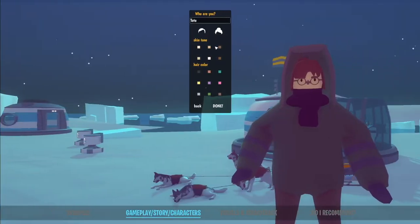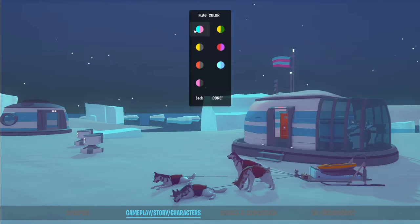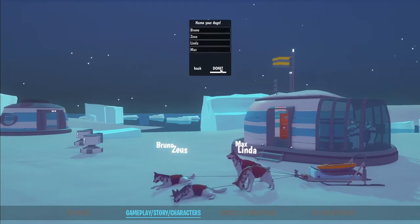Before heading into the game, you'll get to create your character. The customization options here are quite limited, but it's not the key aspect of the game. You also get to choose your flag color and you can name each of your dogs — I just went with the default names.